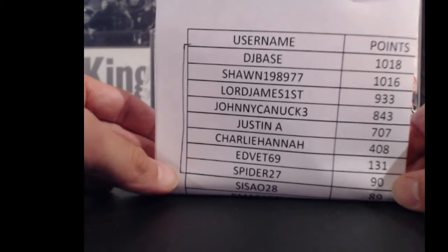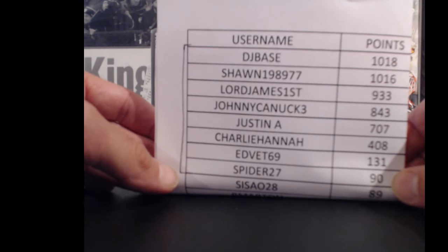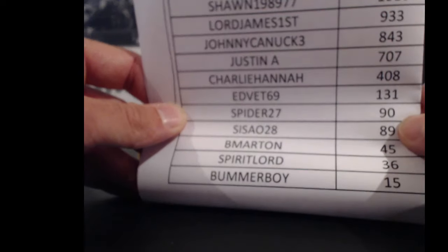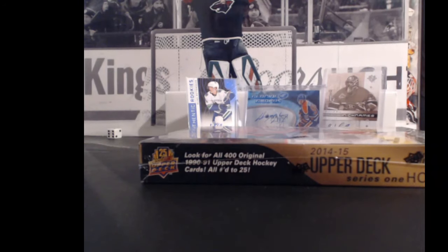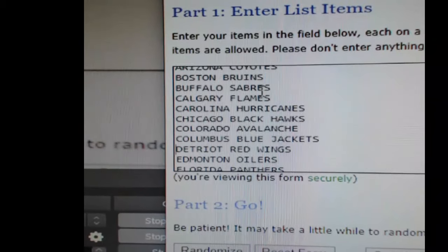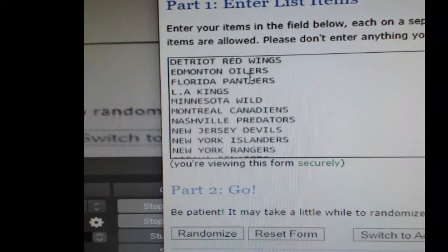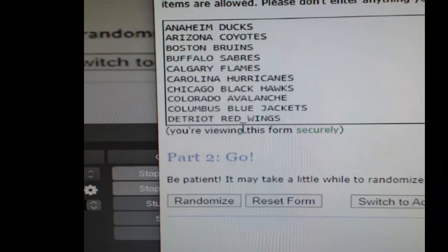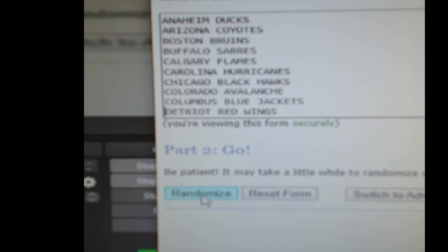Everybody above the black line is currently in for the prize pool, which is a double draft this time. Long way to go, a long way to get some points — this product's great for points. We're going to jump over and do the free random first. I'm going to give away one free spot in the mini of the ingrained case. Team on top after three randoms is going to get the free spot in the ingrained.